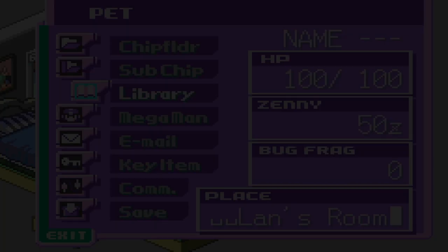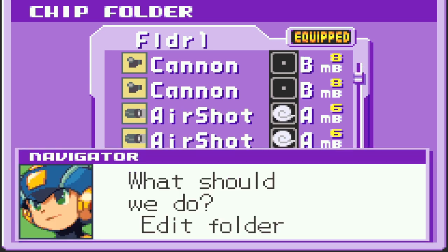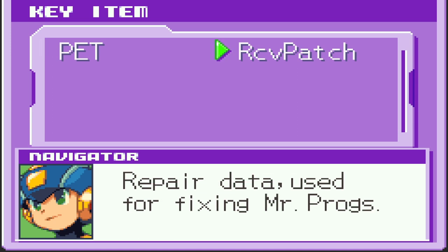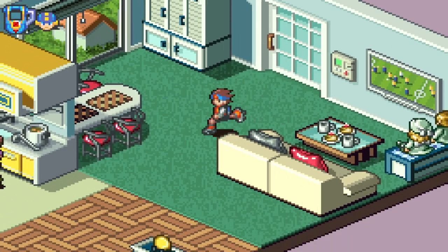I have 50 zenies, everything is power level one. Sub chips — we don't have any of those yet. Chip folder — I forgot how to do all that stuff. Key items: got the RCB patch finally for Mr. Frog, and now we head back to the kitchen.